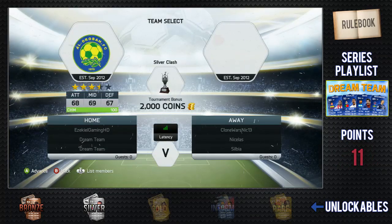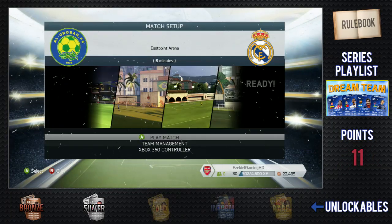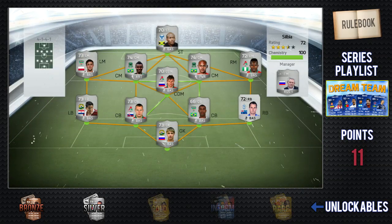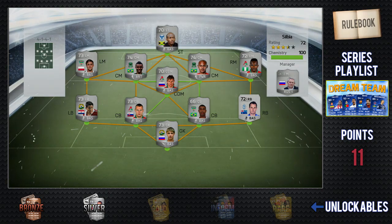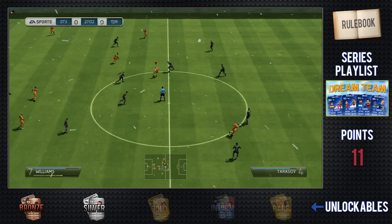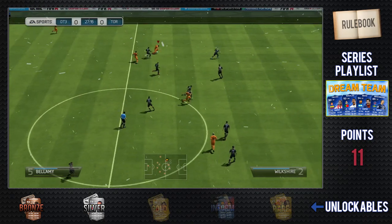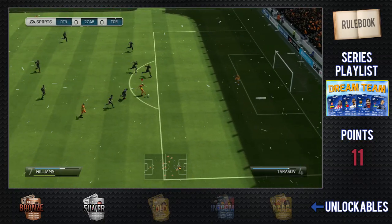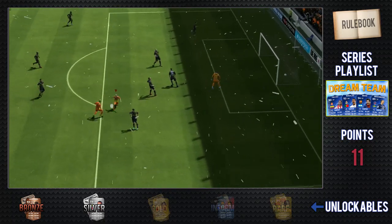I get plus one to my Dream Team points and it's straight into the next game — no contracts, no fitness cards or bronze packs, just straight in. We come up against this team with Shelton up front and I was like, damn, I hate playing against this guy. He always does well against me. And basically the whole theme of this game is just no — you'll see what I mean by the end.